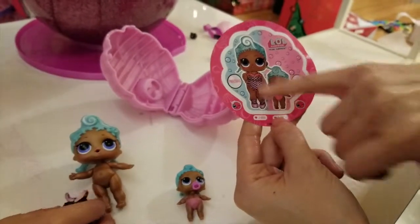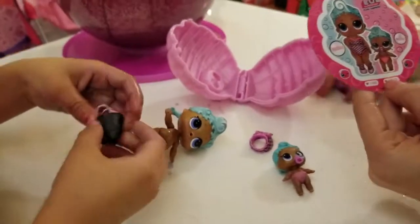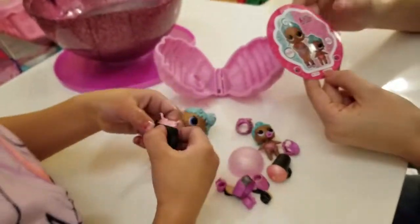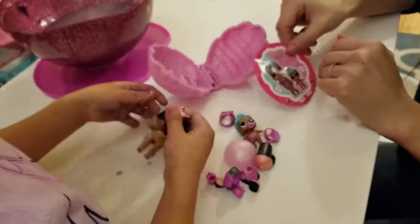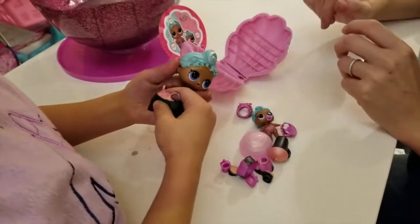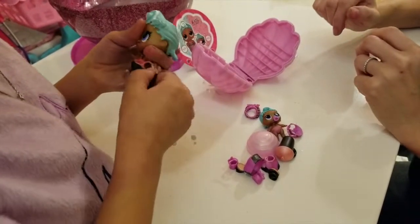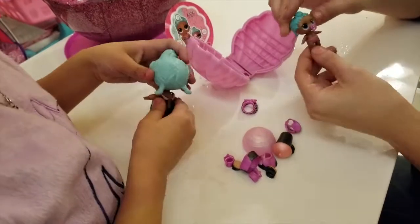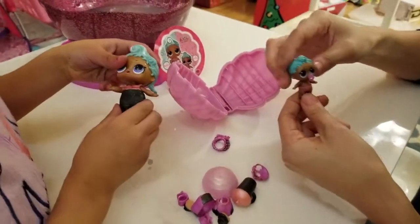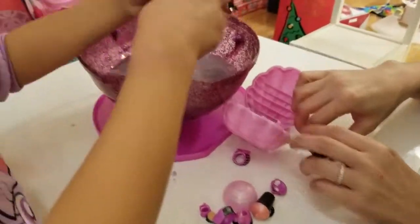She looks so sassy. Look at her. Should we dress her up? Yeah! Cool! Let's get the accessories. That's so cute. Hi Precious, nice to meet you. I'm just going to go swimming in there. She's definitely going to go swimming. So little Precious has your little swimsuit all ready to go. Let's go! Goo Goo Gaga, right? Let's go in here.